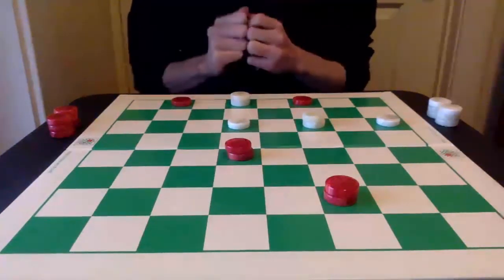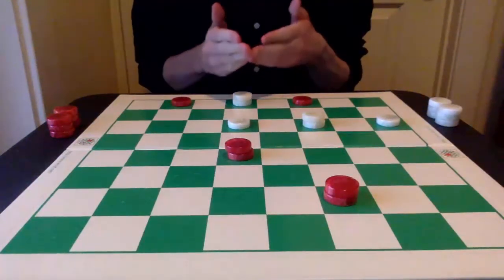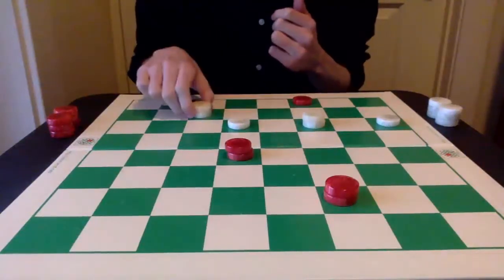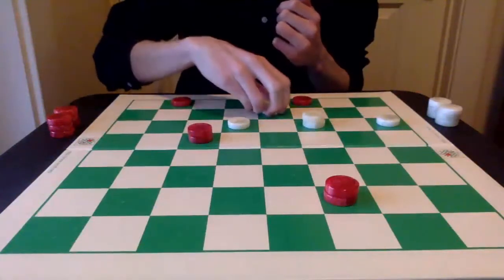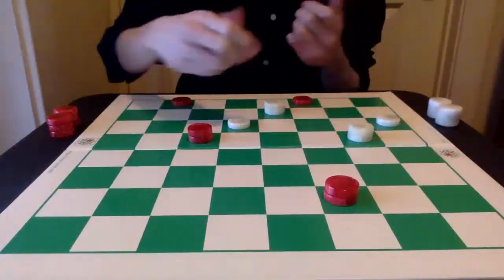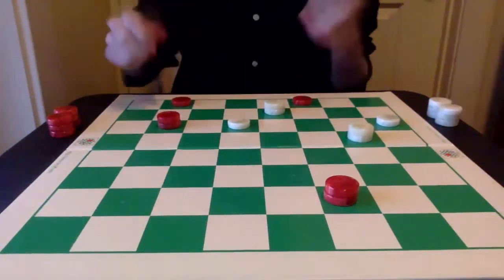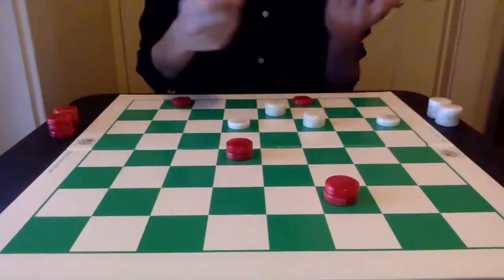Let's take a look at this king. This king is under the bridge and not in very good position at all. If it goes either to this square or this square, the red king is just going to pin a piece here and more or less trap this piece. And then if white goes here, red can just get into this square and it's likely going to be a win. So moving this king here is no good.